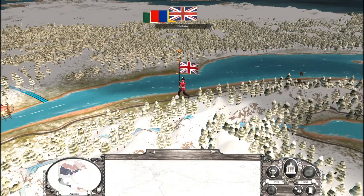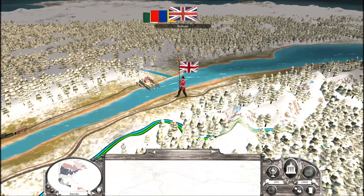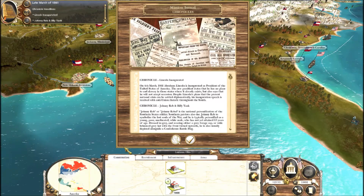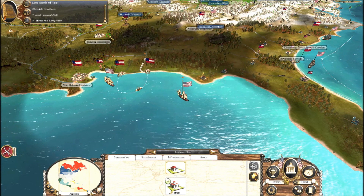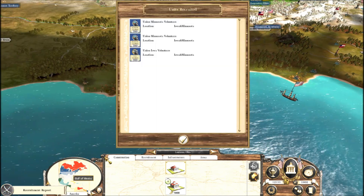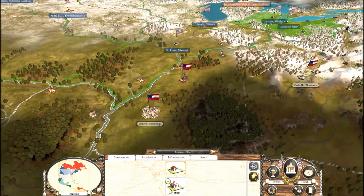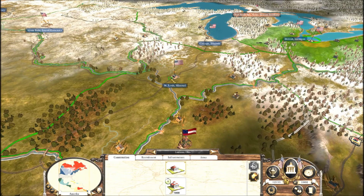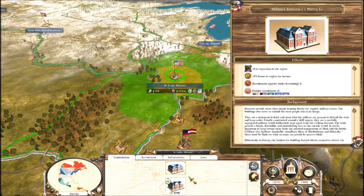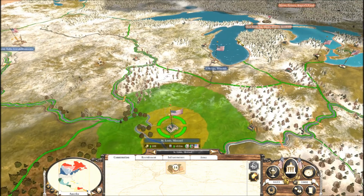England owns this part of the United States, which is something I don't get. They've got Johnny Reb and Billy Yank inaugurated. Iowa, Minnesota Volunteers. What would this give me? Iron Brigade. Lightning Brigade. The Lightning Brigade is like a rapid fire unit, which is how they got their name.